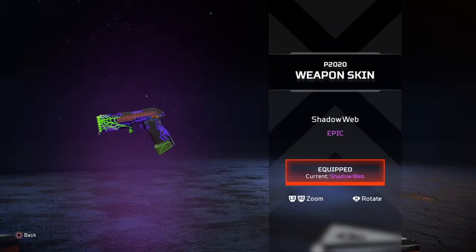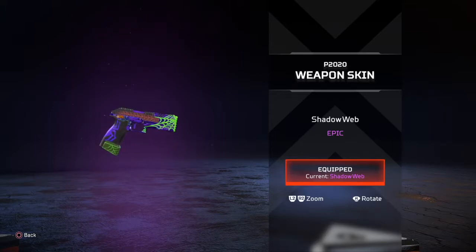If you drop pretty much anywhere, you're going to see a P2020 — that's just one of the guns you'll encounter. With the Hammerpoint Rounds hop-up, I think this is one of the most underrated guns in the game. I actually prefer it over the RE-45. I love the splatter-painted spider web on it, the hologram going toward the barrel, and the Spider-Man-ish looking symbol on the handle. I love this skin — quick, easy, efficient gun. Thumbs up.